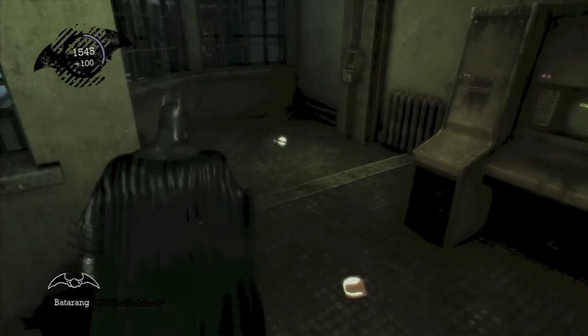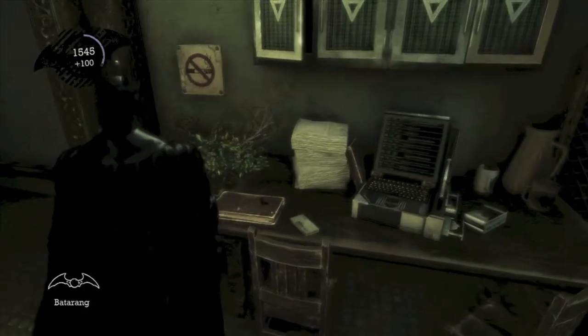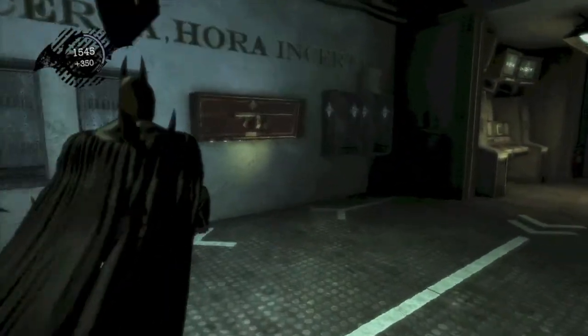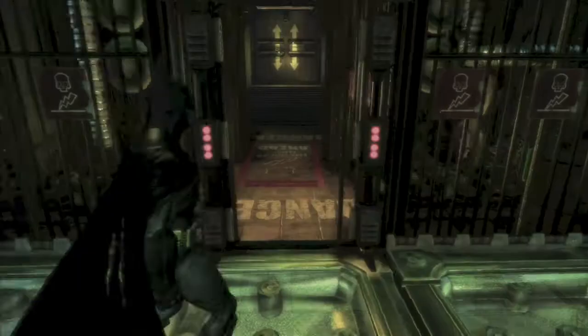Don't forget to get that one so you don't miss it — I got a little tongue-tied there. There's an interview tape on the table. If you go over here, you want to scan this — it's the Ventriloquist gun. That will solve another riddle.